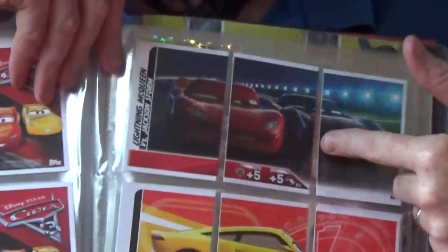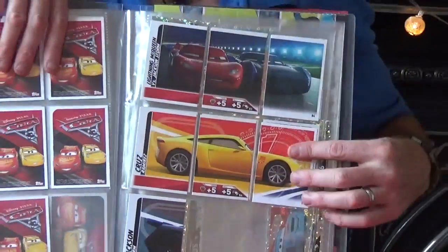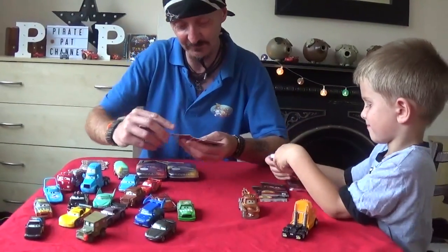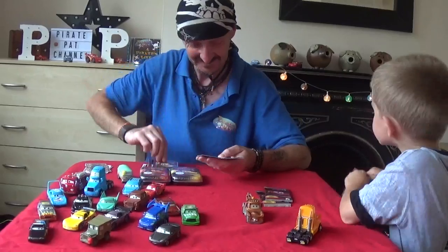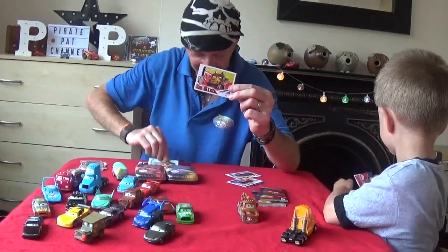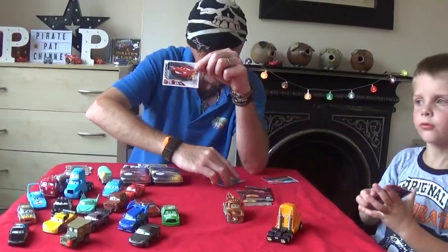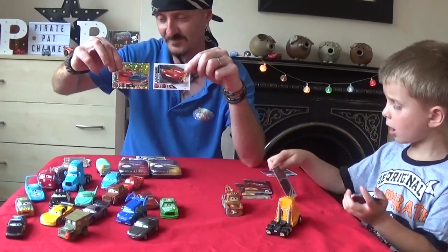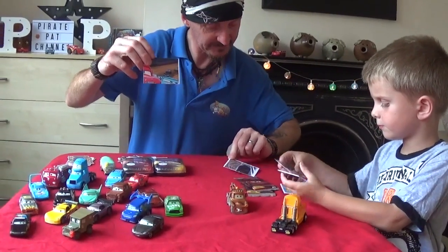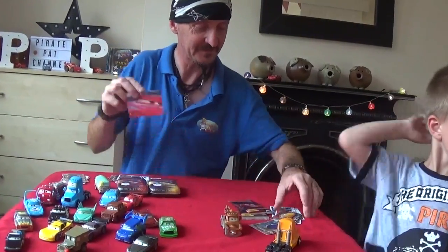So tonight we've completed Lightning McQueen and Jackson Storm, and completed Cruz Ramirez. Wow, I love these pictures. I'm going to open some more while I hold these up. We've got Shannon Spokes, and we've got another Lightning McQueen and Jackson Storm. Oh, we've got Miss Fritter there — I don't think we've got that here. We've got Natalie Surton, Lightning McQueen, and Lightning McQueen and Ramon. We've finished that Jackson Storm picture, haven't we? We've got two more Shinies.